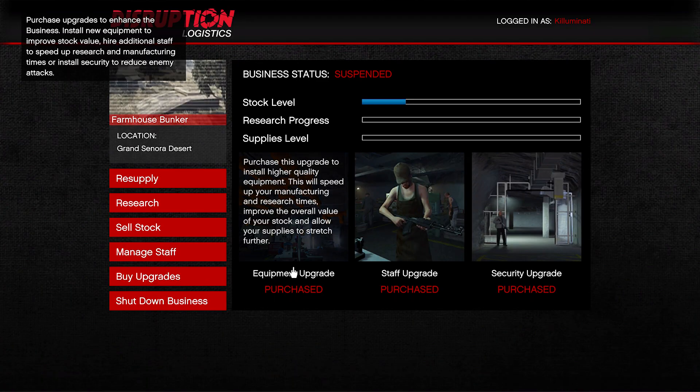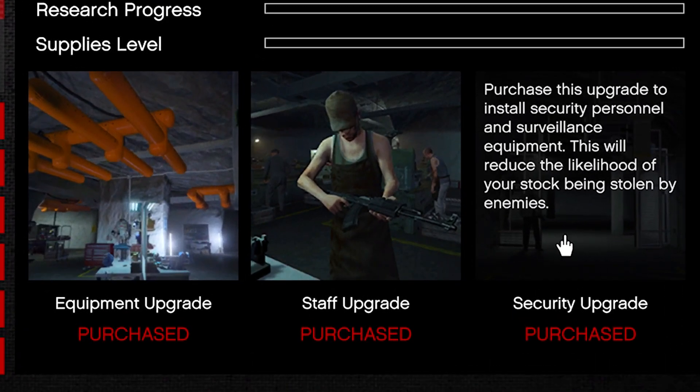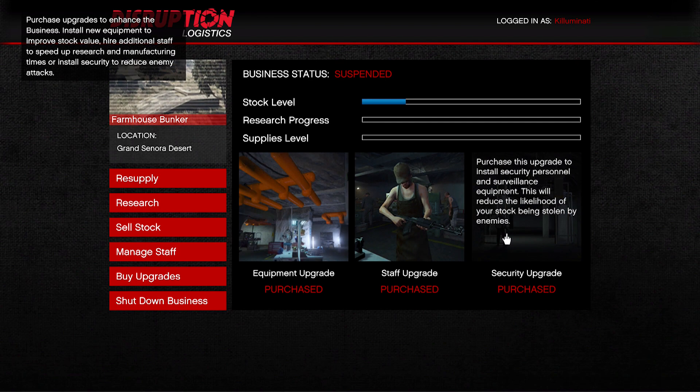When you get on the computer, you need to make sure that you have the upgrades for the bunker. The two main upgrades you will need the most are the equipment upgrade and the staff upgrade. With the security upgrade, you don't really need this — it will reduce the likelihood of your stock being stolen by enemies, so it's really down to you.